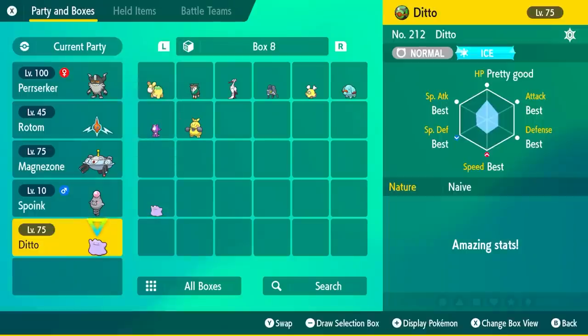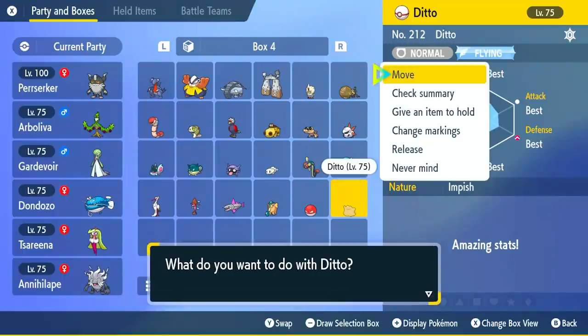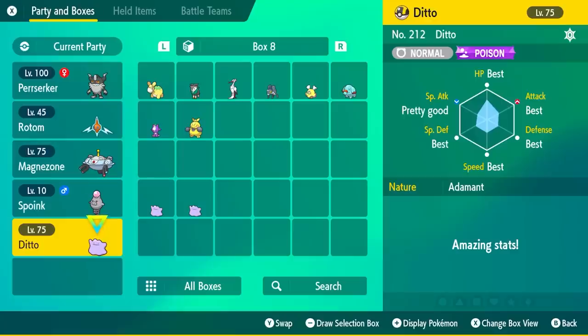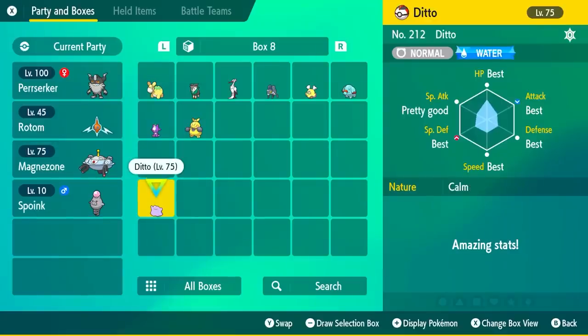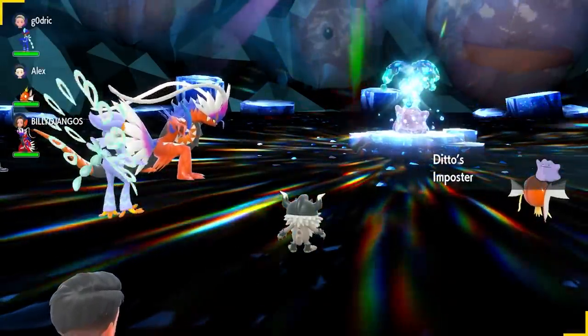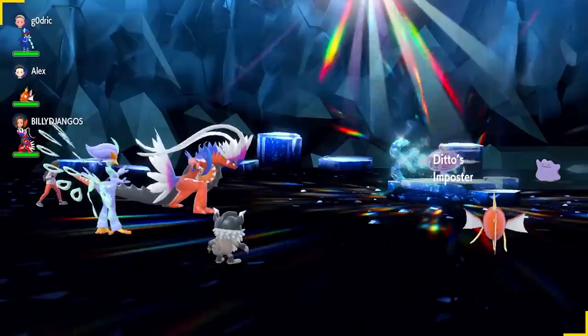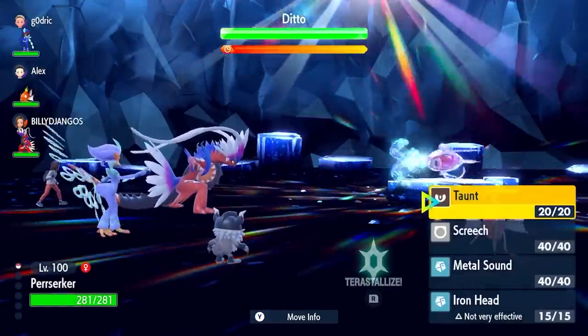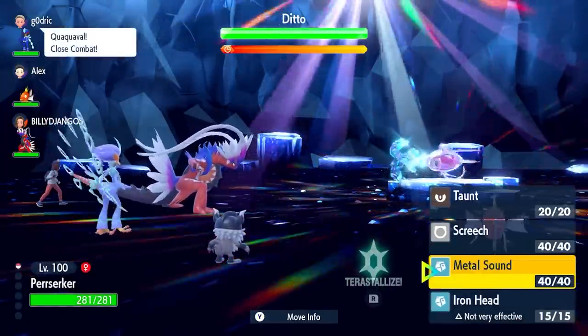These should be the easiest 6-star raids of your life because the Dittos do nothing. At the end screen, you'll be able to see what Ditto you got. If you have the Judge feature unlocked, you can see if it's best in all 6 stats or just 5 stats with one missing — that's how you distinguish a 5 IV Ditto from a 6 IV Ditto. As a guest joining a host, bring any Pokémon you want, just make sure it deals super effective or high damage.